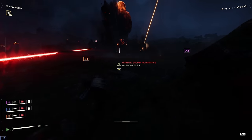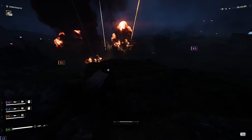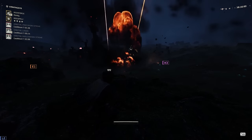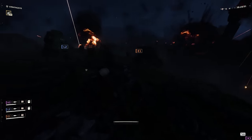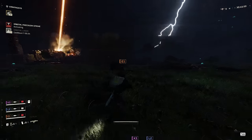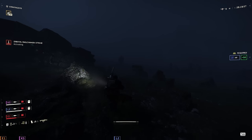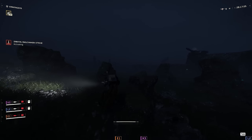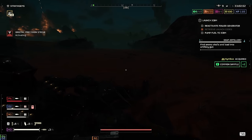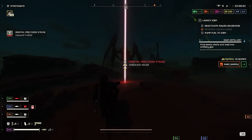When it comes to fighting bots, I typically use the orbital precision strike over the rail cannon strike and the orbital laser. For the rail cannon, I find its cooldown is too long for what it can do. I love that it has immediate kill potential for hulks and chargers — it's a fantastic get-out-of-jail-free card — but you only get one single shot at one individual target.